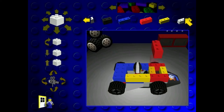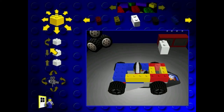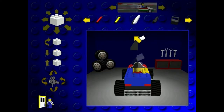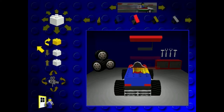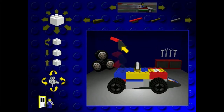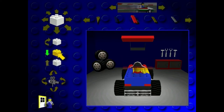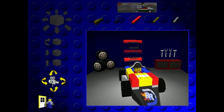Weirdly enough, you can't have a green brick, which is a bit odd. We'll do white — why not? Then let's add a wing. Should we do a blue wing? Red wing? Let's do a red wing. That's the one. There we go. Beautiful. I like it — that's quite nice.